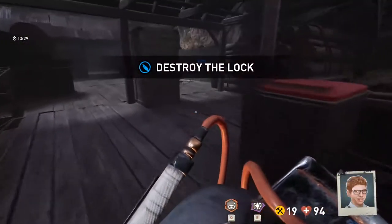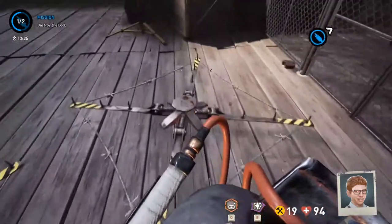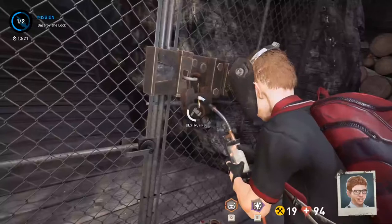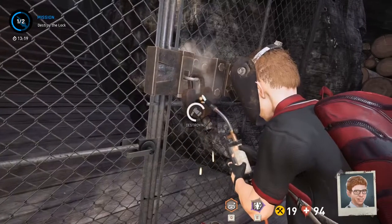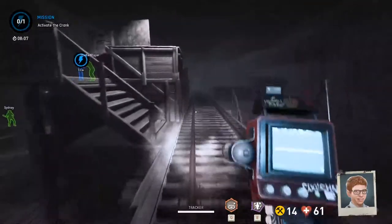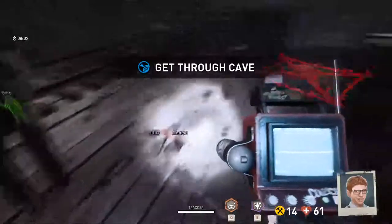When you start the match on a sawmill map, you can't get the chainsaw right away. You have to wait until you get past the cave to even be able to access it. First you have to complete the first two objectives to access the cave. Once you access the cave, you have to fully do the crank so you can go to the next part of the map.